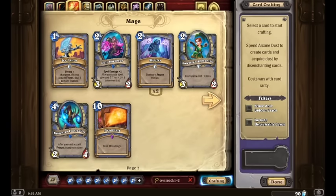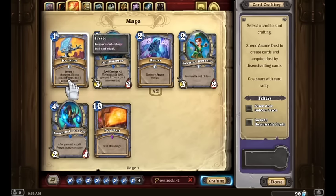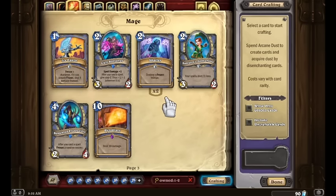For Mage, we got a little bit of the short stick. We've got Ice Lance, Cult Sorcerer, two copies of Shatter, a Sorcerer's Apprentice, Demented Frostcaller, and a Pyroblast. Pyroblast is not a good enough card to really validate making a Mage deck. With this odd hodgepodge of cards, Mage is probably not very high on our list of first decks to make.